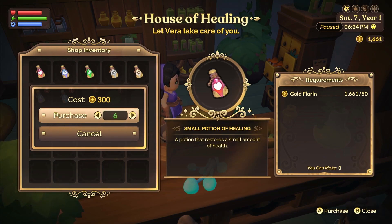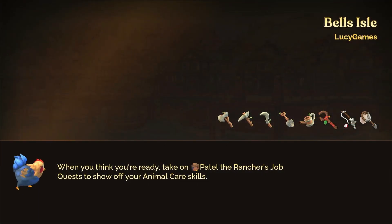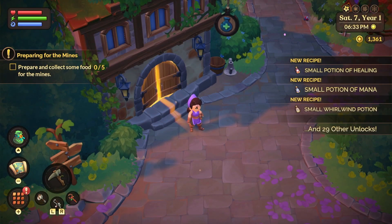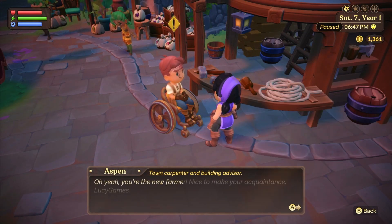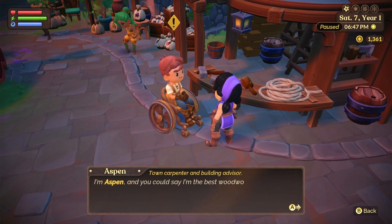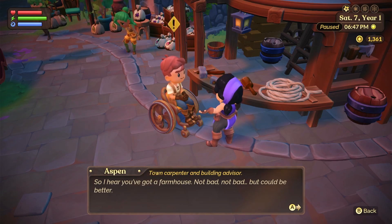I'm going to go see a villager named Aspen and then another villager named Frida. Aspen says: 'There you are! I saw the paths are clear again, thanks for that. You're the new farmer - nice to make your acquaintance, Lucy Games. I'm Aspen, and you could say I'm the best woodworker in town. I hear you've got a farmhouse - not bad, but could be better. Your cozy count could use some work.'